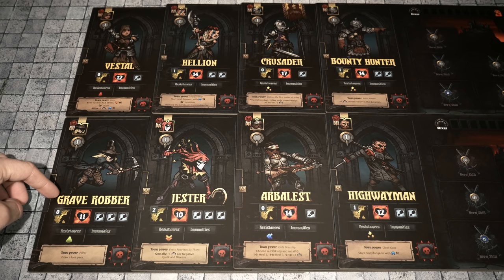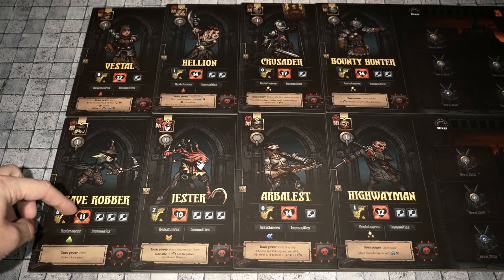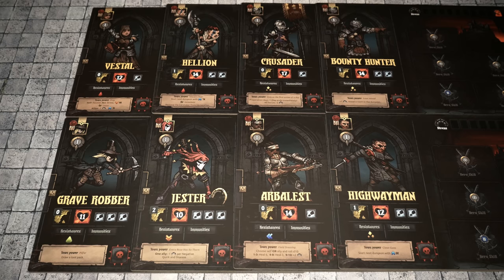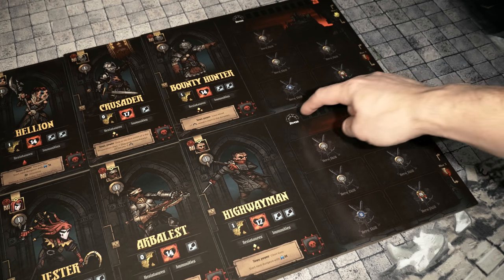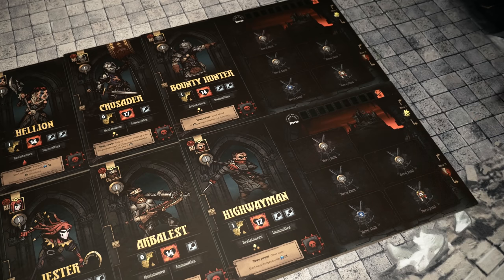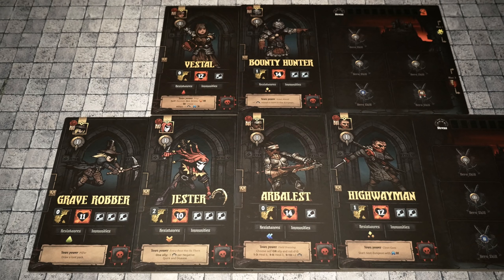Going through each of these character boards, on the left hand side you'll see the hero level, the name, the dodge rating, the hero's life and hero movement, any resistances and immunities, as well as the town power down below. On the far right hand side is the desk door die slot. There is also a space for trinkets. On the right hand side of each character board you'll find a stress track along the top, skill slots throughout the middle, a disease placement area, and just below that the quirk placement. Once you've selected your four heroes, you'll randomly select two more from the remaining heroes — for me that's the Vestal and the Bounty Hunter — who will be waiting at the stagecoach, a location in the hamlet we'll talk about later. These are characters that could potentially join our party.